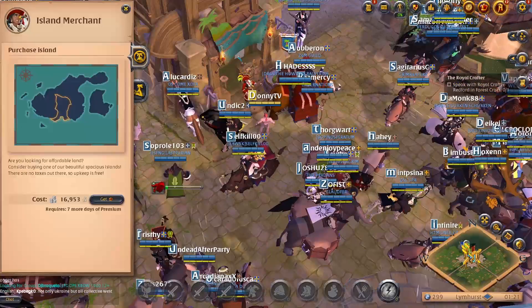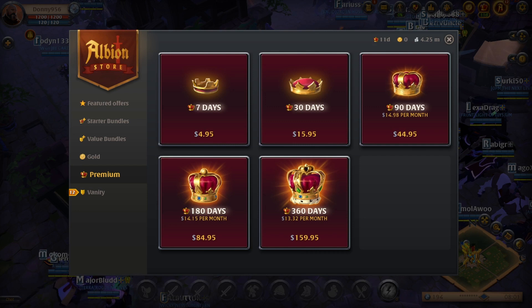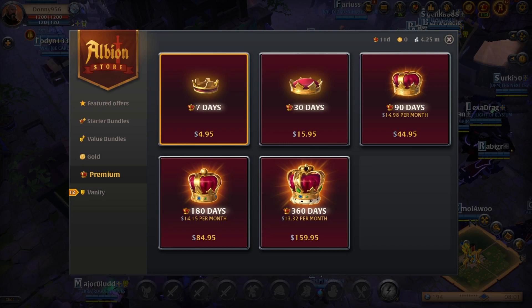You can purchase premium by clicking on the letter A icon at the top right of your screen which takes you to the Albion store. Click on premium and you can see that seven days of premium is $4.95 plus any applicable taxes. You'll only need to purchase premium one time to get started. Once your premium ends you can still access your island.